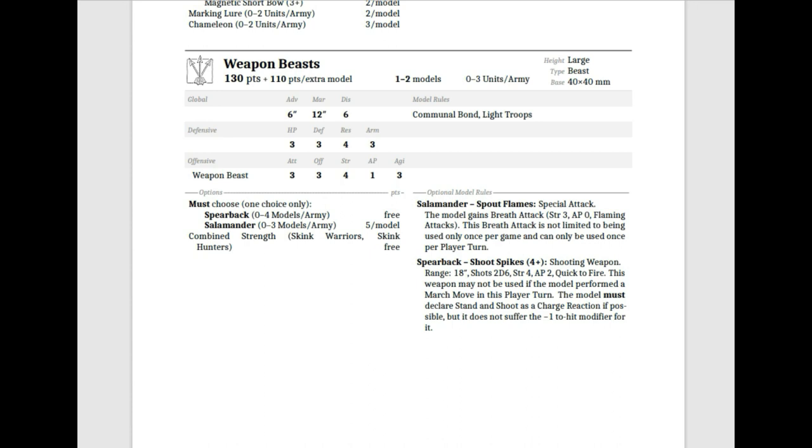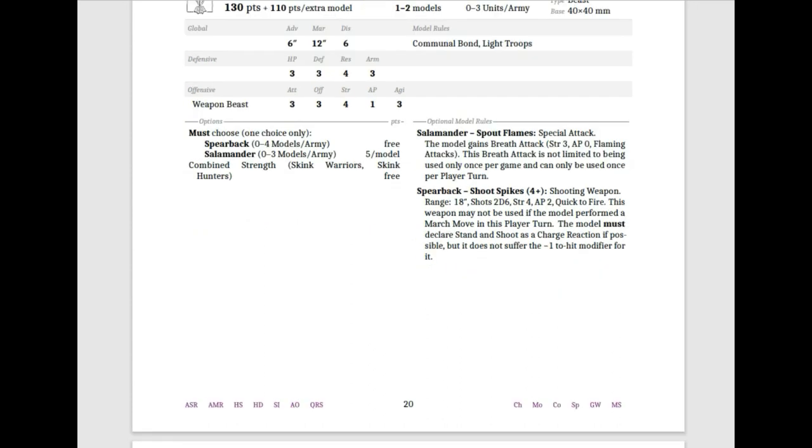Spearbacks are pretty much how they were beforehand: Range 18, Shots 2D6, Strength 4, AP 2, Quick to Fire. This weapon may not be used if you march. You must declare a Stand and Shoot as a Charge reaction if possible, and you don't suffer the -1 to hit modifier for it.